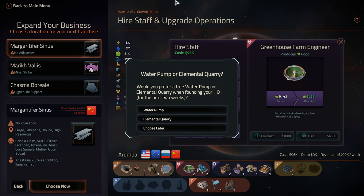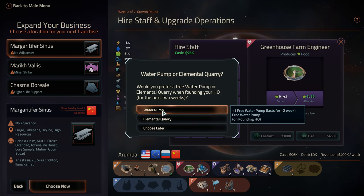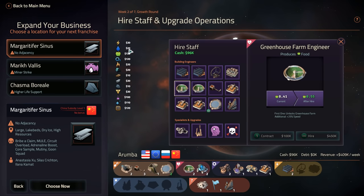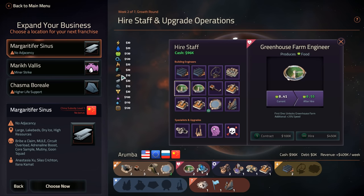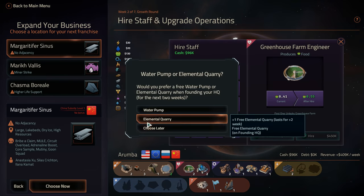Let's go ahead and give it a go. Water is cheap and elemental quarry is also cheap, so it's hard to say. I guess we go with the elemental quarry.